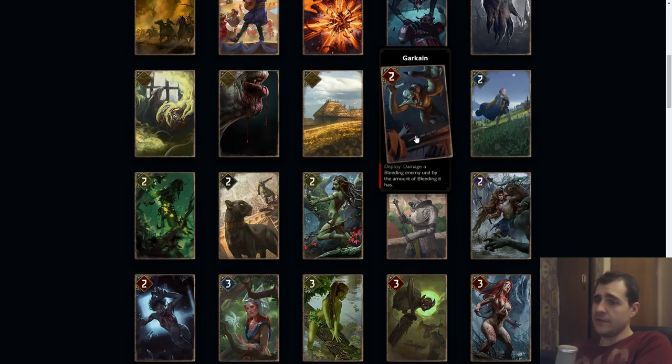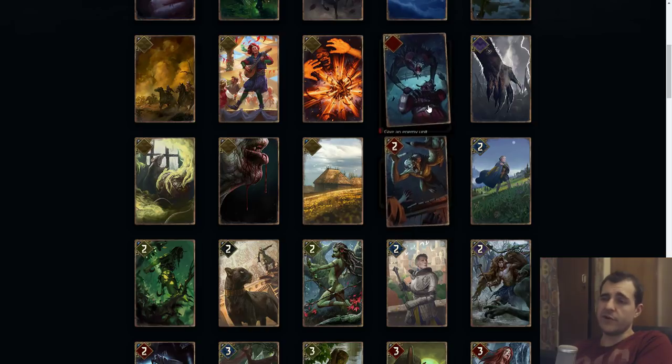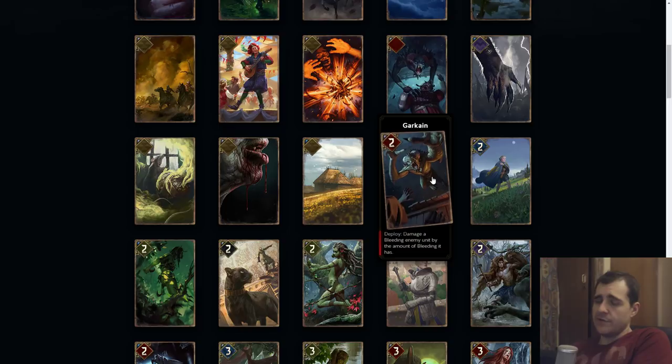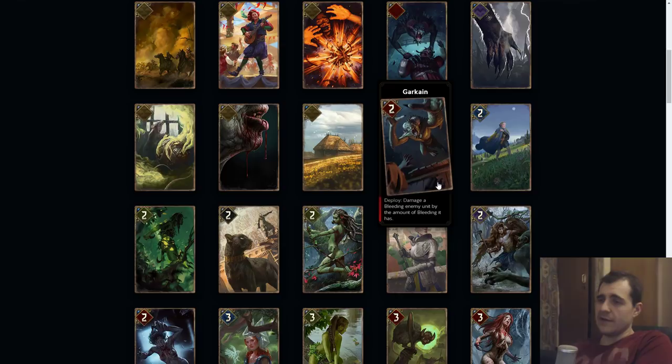Gercane: damage a bleeding enemy unit by the amount of bleeding it has. The unit has to have a significant amount of bleed, and it needs twice as much health for Gercane to actually deal damage without wasting the bleed. If you could play Feast of Blood then Gercane in the last two rounds, you can use this as a burst — if it doesn't get purified. Generally it would be better if you just played four bleed and followed it up with Gercane, but then the unit would need to have seven health. This unit is probably garbage.